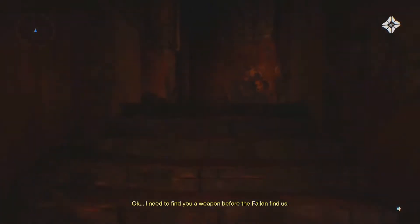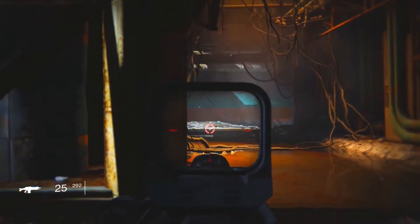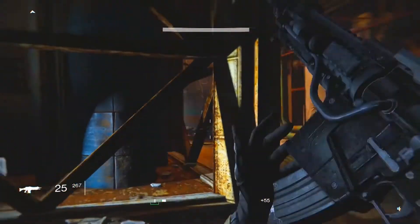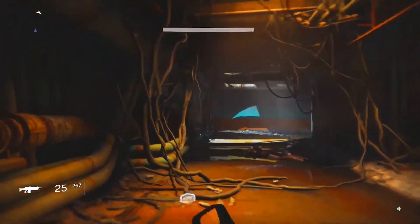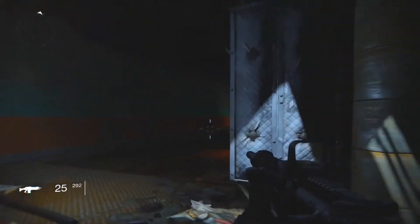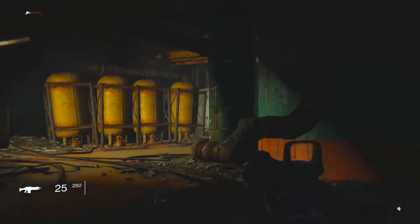Now awoken, you are tasked with finding a way back to the city, but first you must find a weapon and fight your way through the first wave of enemies known as the Fallen. The Fallen are mercenaries and pirates in possession of advanced technology including armor, weapons, and vehicles. They take over and scavenge other planets within the solar system in search for more resources. The Fallen are powered by Aether, provided by their servitors, and their armor is infused with this Aether — when you kill a Fallen enemy with precision damage you will notice their Aether glowing and being released from their bodies.